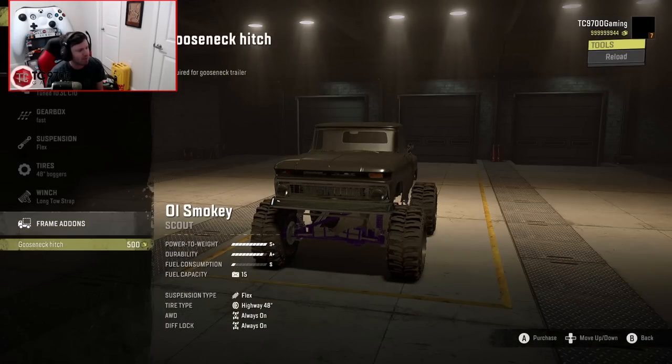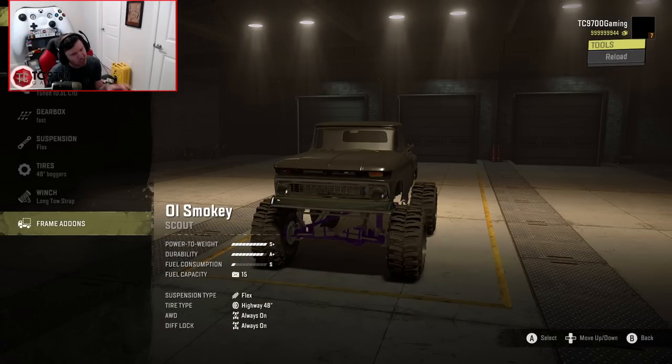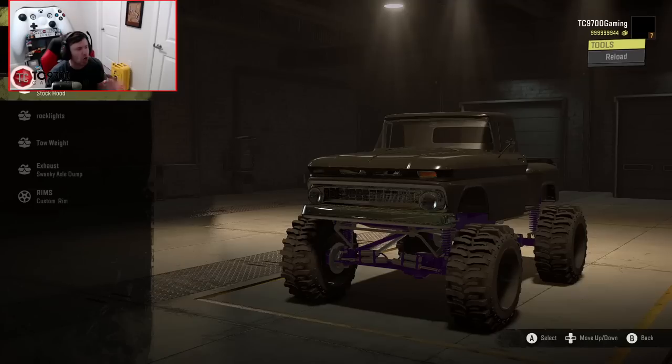Winch-wise, we're going to do the long toe strap. For frame add-ons, you've got a gooseneck hitch — we're not going to put that on just yet, but if you did want to do heavy hauling, the option is there.